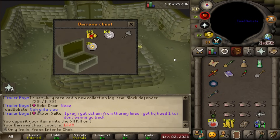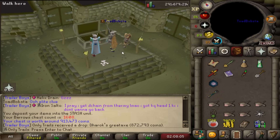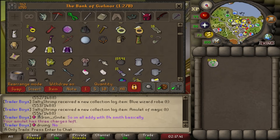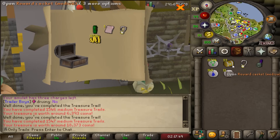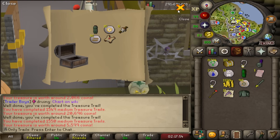We've almost got every single vestment set — only missing the ancient robe legs and we've got everything. Another cat mask — miss me with those. Oh my god, another master! Another master — let's go! And the last five. Do we get a collection log? No. What a rubbish clue at the end. Let's do this master and get more mediums.